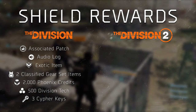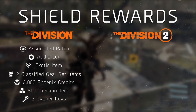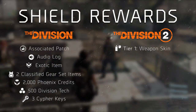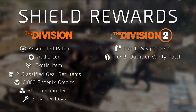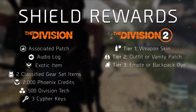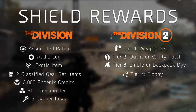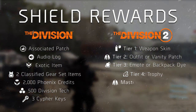For the Division 2, however, it's more interesting of course. The Shields combine one of 4 tiers, each with a unique unlock for the Division 2. Shields in Tier 1 reward you with a unique weapon skin. In Tier 2, they will reward you with an outfit or vanity patch. In Tier 3, with an emote and backpack dye. And in Tier 4, with a trophy, which is an object that hangs off your backpack. If you manage to master all of them, that will also unlock a special outfit.